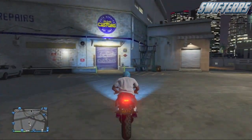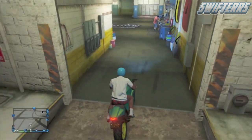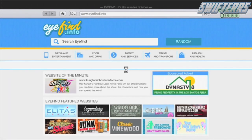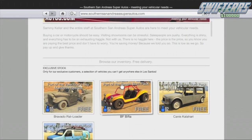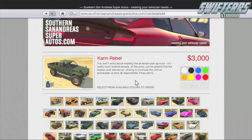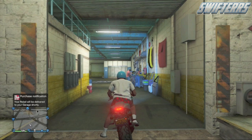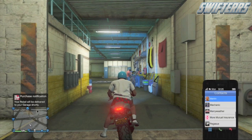Now like all previous money glitches, once you're at Los Santos Customs, park the motorcycle exactly like you see me doing — one wheel inside Los Santos Customs, one wheel out. Then pull up your phone, go to the internet, go to the Travel and Transport tab, and scroll over to SouthernSanAndreaSuperAutos.com. From here, scroll down until you see the Cairn Rebel and purchase it. After you purchase the Cairn Rebel, back out of the internet, pull up your phone again, go to your contacts list, and dial your mechanic.